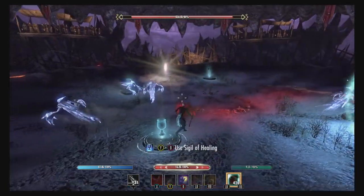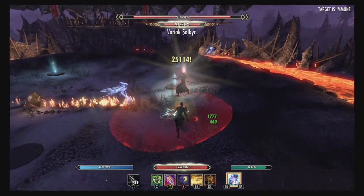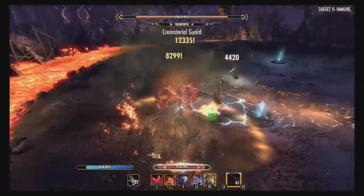I'm using bi-stat food like normal — max magic, max health — and I'm using Spell Power Potions for my spell power. They also give you crit, but I have Inner Light so it's a bit redundant.